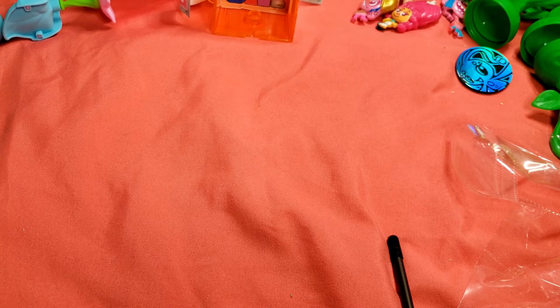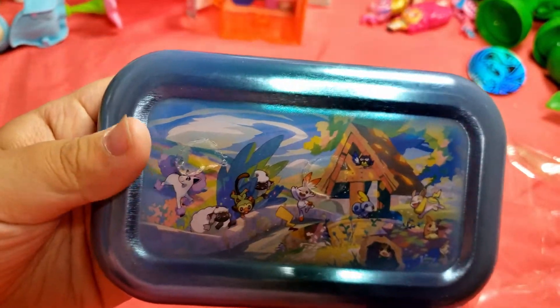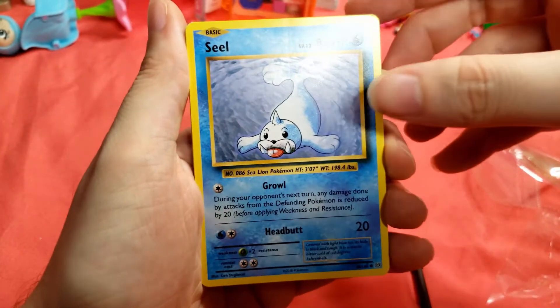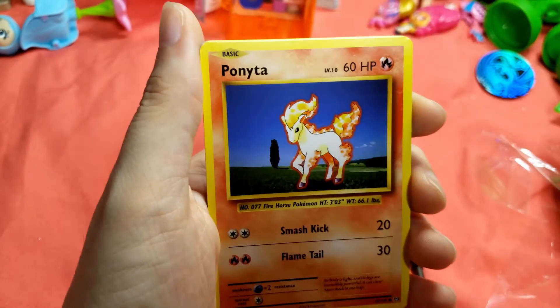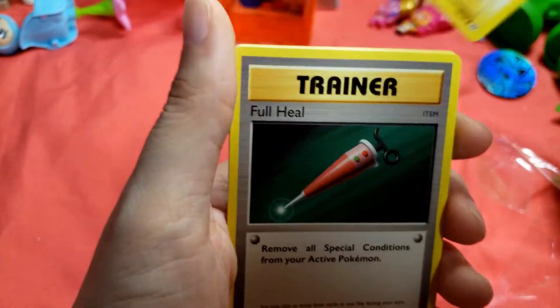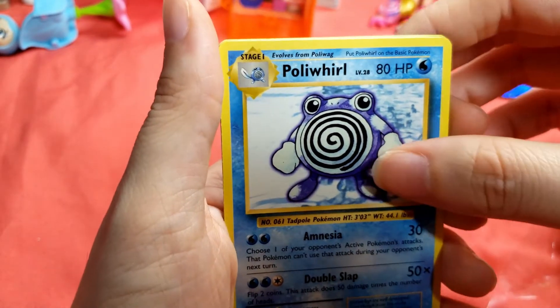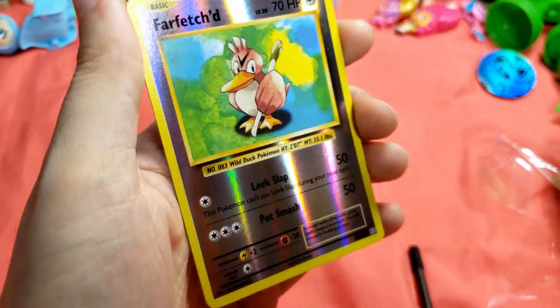All right, our Evolutions pack. Let me try to do this one — Daddy's trying. Here we have the code card. That's really cute — if you take off this, there's a beautiful little picture on that. Let's start: a Seel, a Nidoran — I just caught a shiny one of these in Pokémon Go — a Kangaskhan, a Doduo, a chubby Pikachu, a Full Heal, a Polywhirl, Meowth, three Meowth, a Pidgeot Spirit Link.